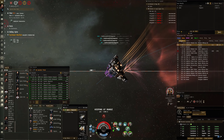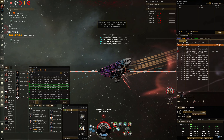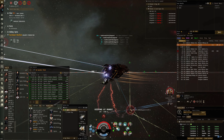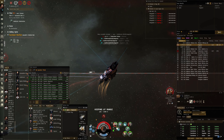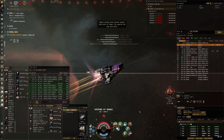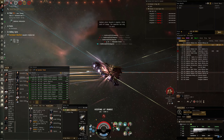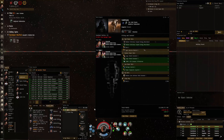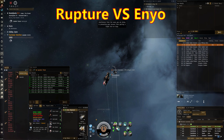Just about getting through his massive shield buffer — it's a very interesting fit. There we go, now he's starting to melt a bit. Capped out again. Just about into structure. Now I can activate the scram, make sure he doesn't get away, and I rep up one more time. I don't know how many cap boosters I've gone through but it's quite a few. Good fight, Mr. Cold Storm.